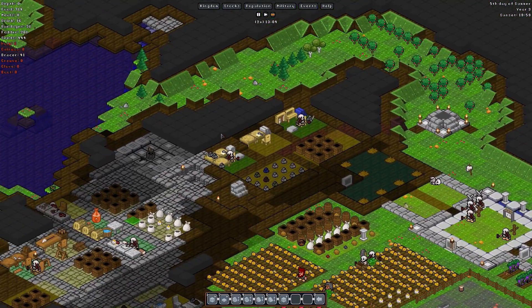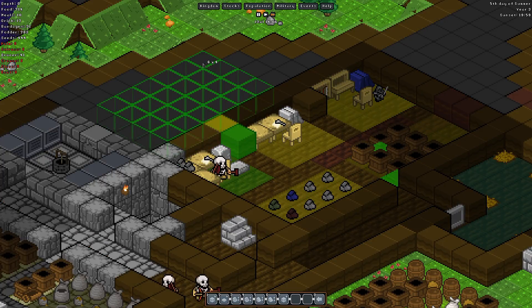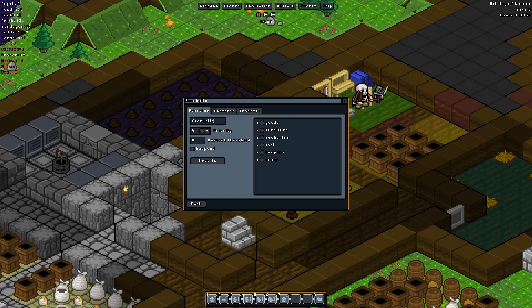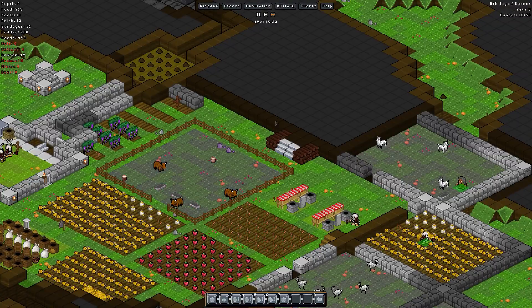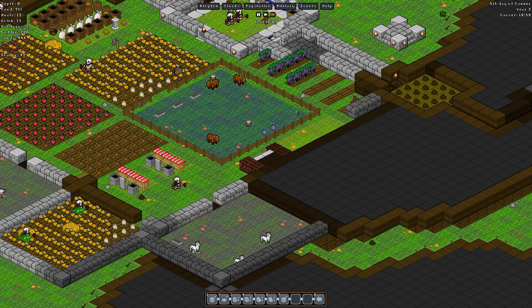Unfortunately there's really nothing we can do about the storage there — well, I guess there is something I could do, but I'm not sure I want to. All right then, let's make a new storage area just for little rocks back there. Let's also try to get some of the dirt from around our fortress into one place.